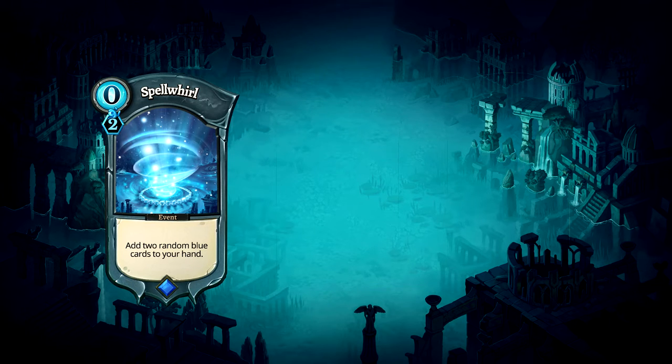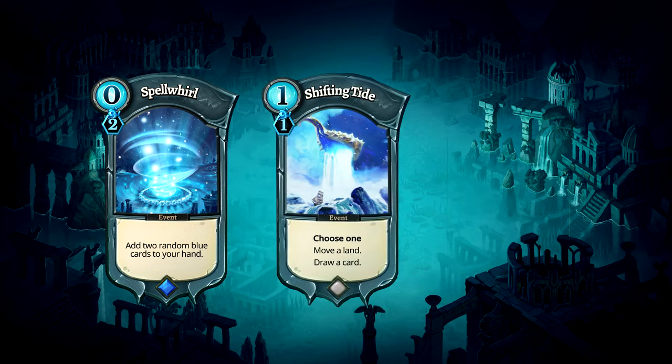Spell World also costs zero furia, which means you can always combo it for free. Shifting Tide is a one-cost blue event card that gives us a choice of two outcomes. The first is to move land, which creates openings for our creatures to jump around the board. The second is to draw a card, which can help us dig deeper into our deck for more events.